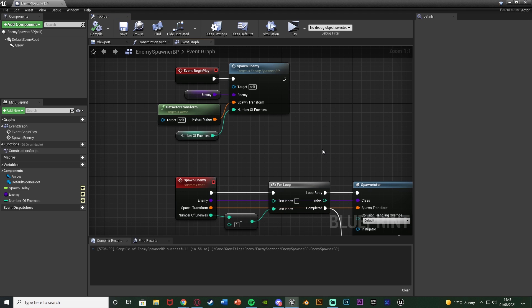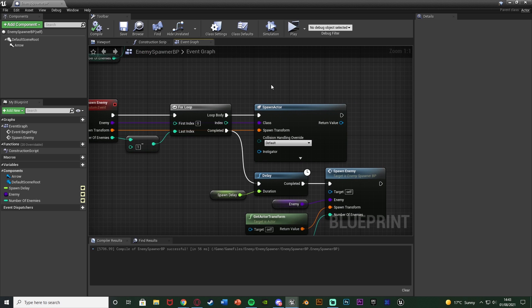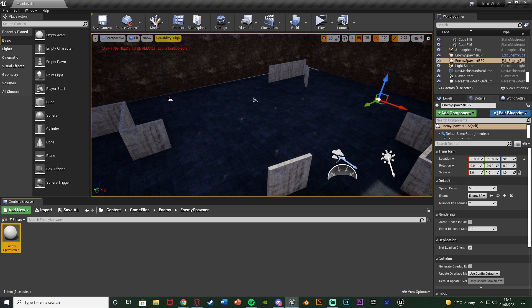So this is going to spawn in the enemies, letting us change which enemy it is, how often they spawn in, and how many spawn in depending on what we set. When called it figures out how many enemies to spawn, spawns the chosen enemy at the chosen location, waits the chosen number of seconds, then does the same thing again. We can change this for each individual instance of the blueprint placed in the level.